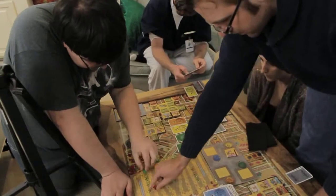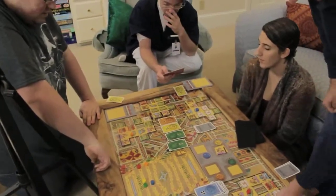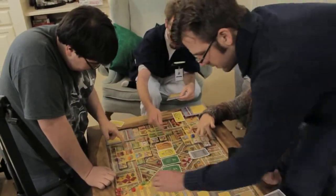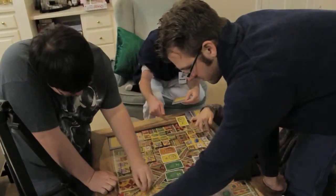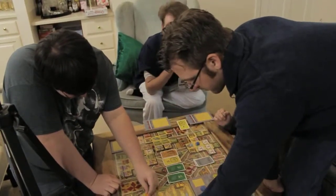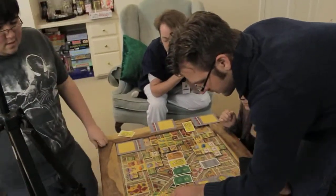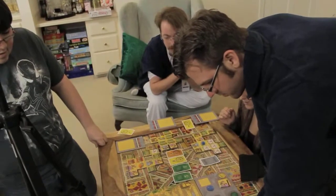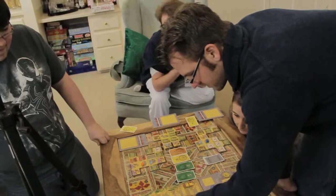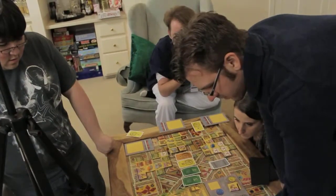Now add up your connecting wall: one, two, three... Seven for Adam. Yellow, I have 15. Seven, so that's 101. I have 98. Jordan's at 95. I got nine — oh my god! One, two, three, four, five, six, seven, eight, nine!